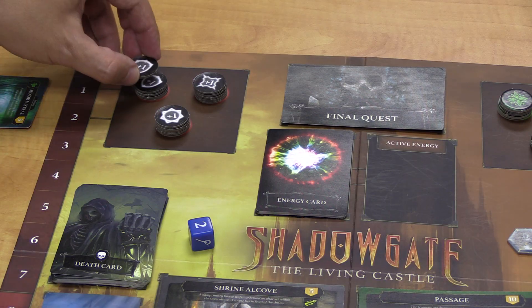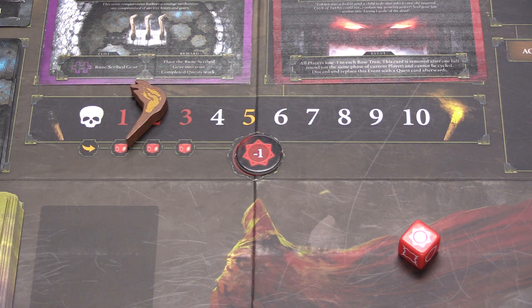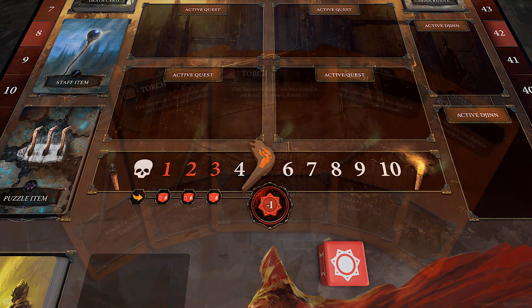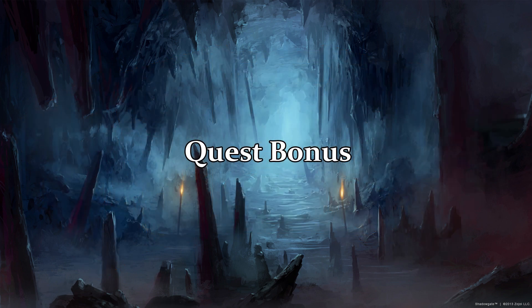Until the torch moves down or out of the red numbers entirely, all players lose minus one to that base trait. If it progresses to another red number, a player will roll the red die again and the token will swap out to a minus one of that trait instead — they do not stack. If the torch manages to reach the skull, it has gone out, all players receive a death card, and the token moves to the orange five on the torch track. Fear not — there are torch item cards that can keep the torch alive, so use them to your advantage.